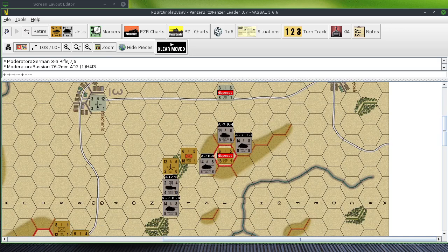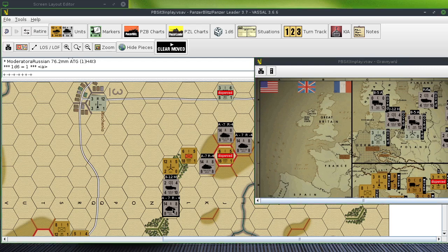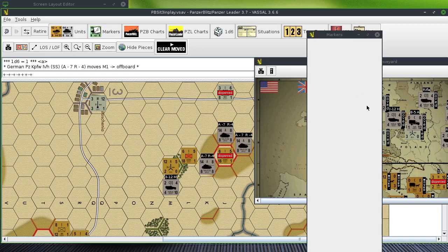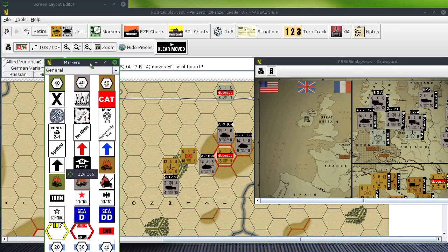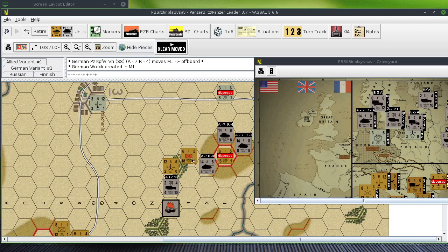Any more Russian fire? That anti-armor gun fires against this Russian tank — it's going to be a straight 3-to-1 because it's less than half range. That takes out the Russian tank, boom. I'm not putting wrecks on the board — I'm going to start doing that now, even though it's a little late. I'll start using wreck markers. German wreck marker — all right, so that fired.